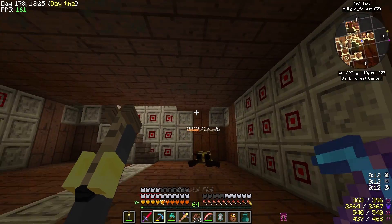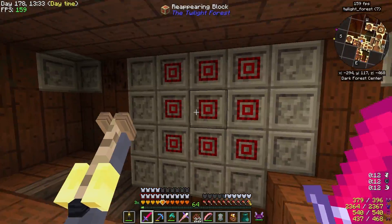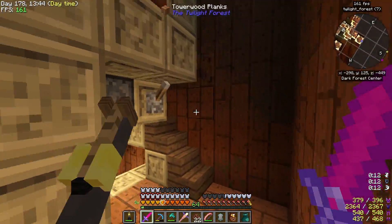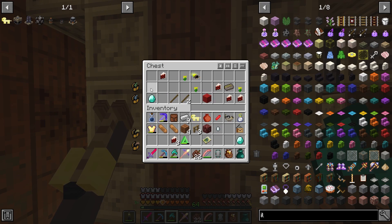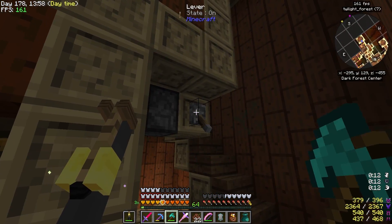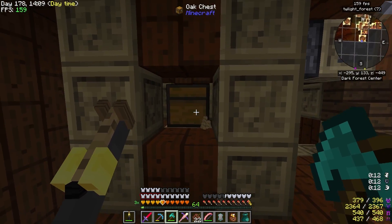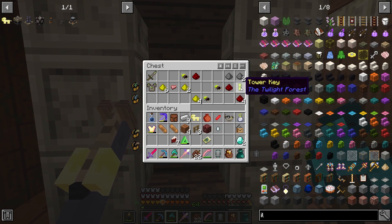We'd be chopping at these guys forever if we didn't have this crazy sword. We're looking for another hall area that potentially has another puzzle. Here's another chest - diamond and cake. I'll take all the cake, but not much else in here. Please be a key... no key. There's a key - here's a tower key! This is what you're looking for.